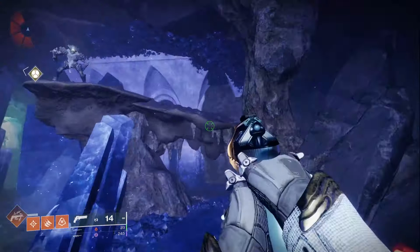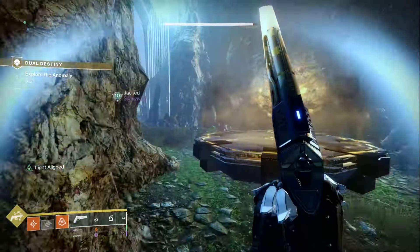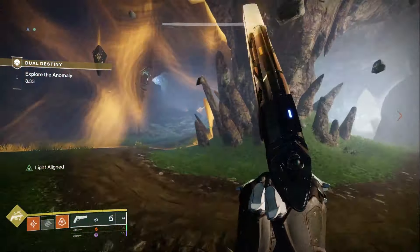You do need a friend to do this — it can only be started as a two-man fireteam, not solo and not with three people. Once you get into the mission you'll see that one of you has a light-aligned buff and the other has a darkness-aligned buff, which changes the enemies and the plates you'll stand on.